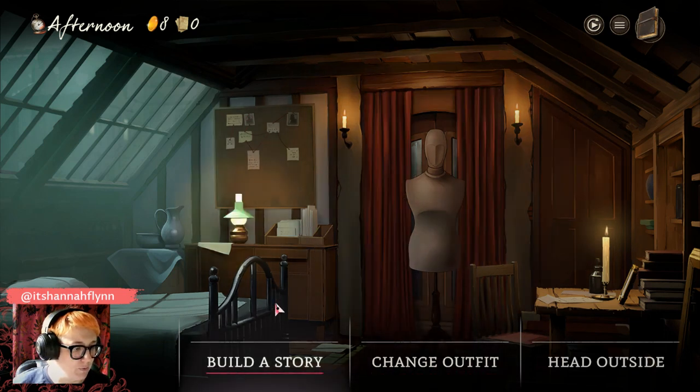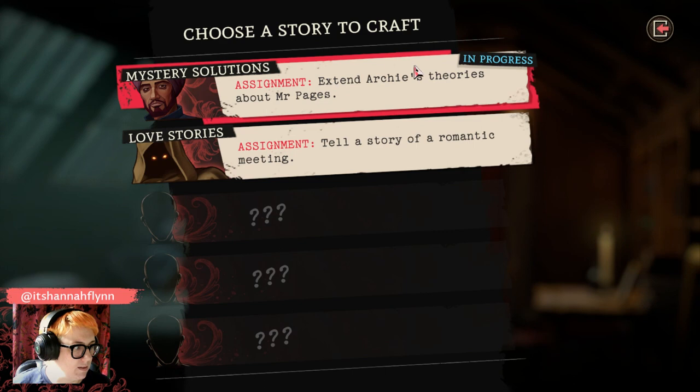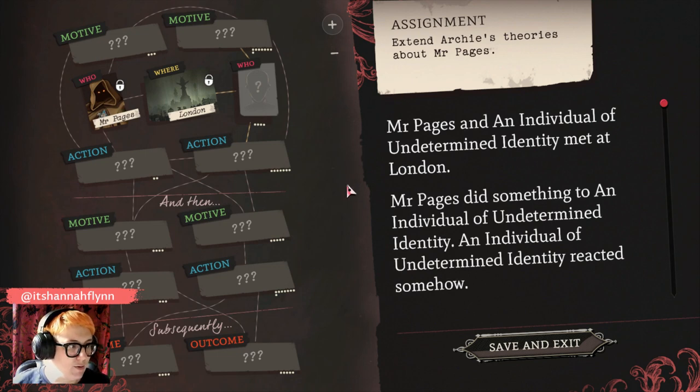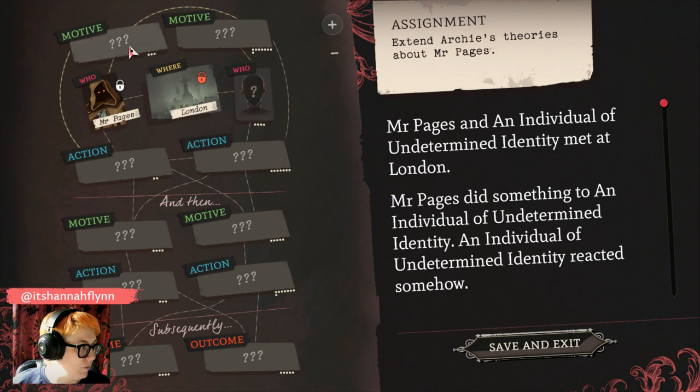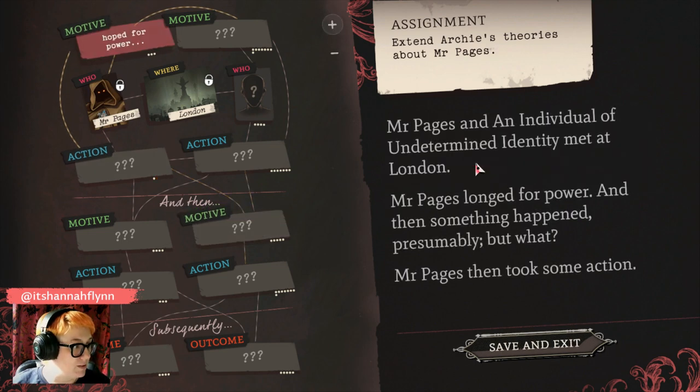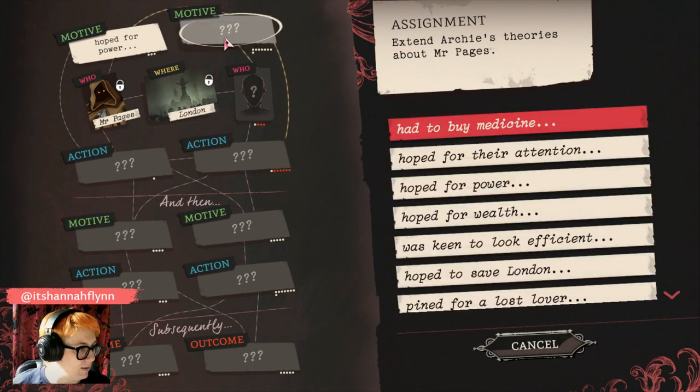Let's have a quick look at building a story before we leave the house. Story crafting is the main kind of mini-game in Mask of the Rose. We have a couple of assignments in progress — let's have a quick look at Harjit's mystery solution. In story crafting, you select motives, people, actions, and places and throw them into this kind of murder cork board. The story on the right-hand side pane will dynamically generate based on your choices. When we click on motive, Mr. Pages hoped to save London — or did he hope for power? I think Mr. Pages wants power.